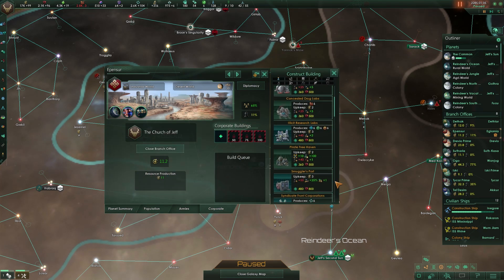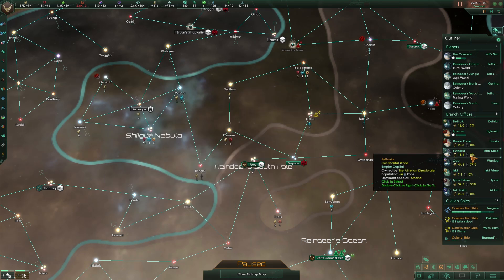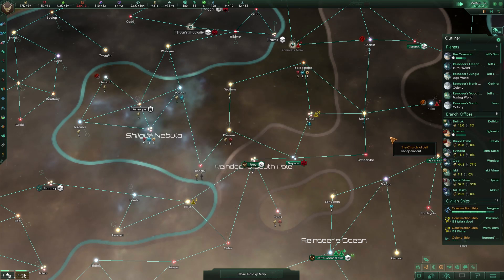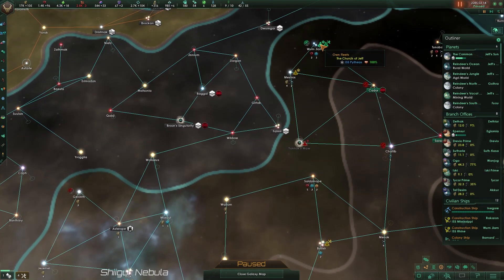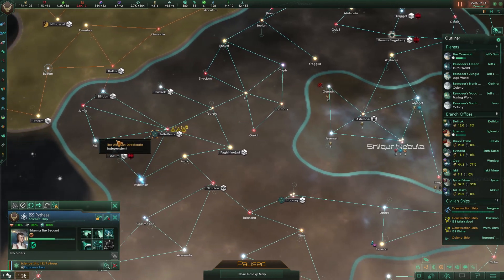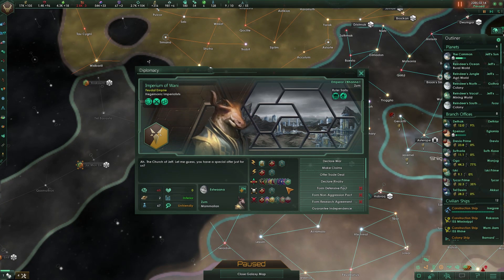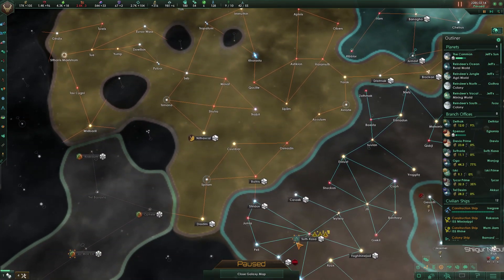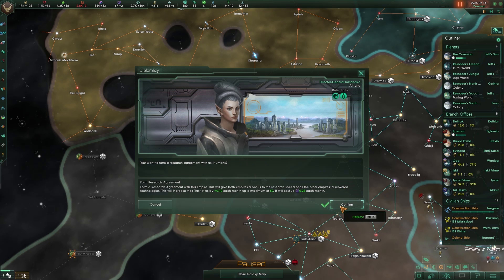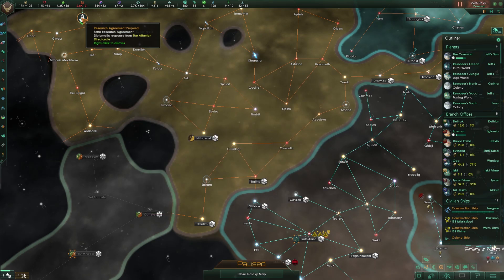Nice — you're at 11. He's going to be building another precinct house. I need my plus 50. I also want the illicit research labs. Give me the smuggler report — we got a couple at zero, hopefully they don't close because we're making a lot of money. We can't go through here because he doesn't like us. We could guarantee his independence, but he could declare war on this guy and that would be a problem. Let's do the research agreement instead and just keep going.